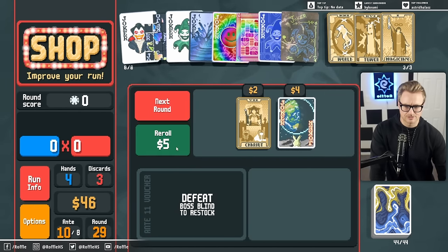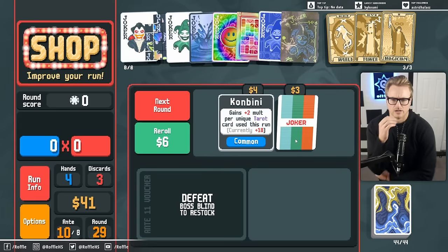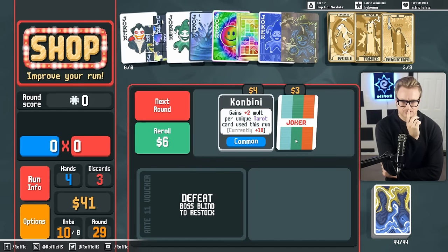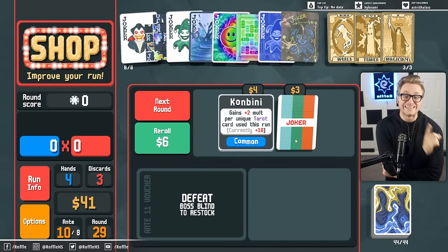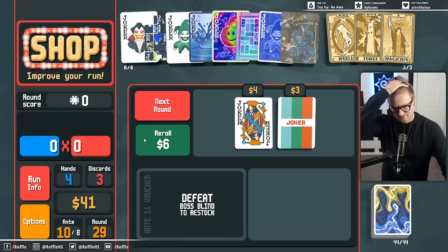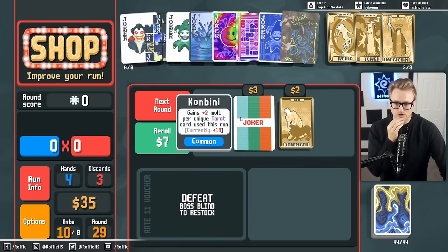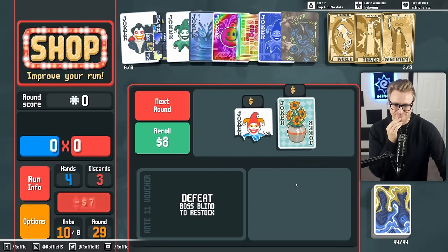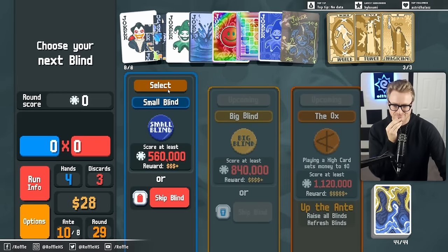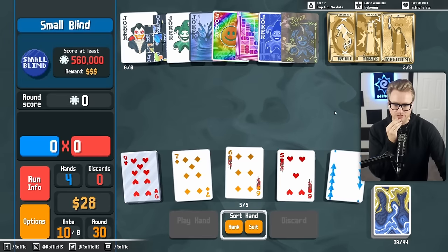That's the full house one — that's not gonna happen. What's this? Gains plus two mult per tarot card used this run. Unique tarot card — okay, so it is different than Fortune Teller. I don't need flat mult though. Oh, there it is again — welcome back. We're just looking to add a Pluto into our inventory.